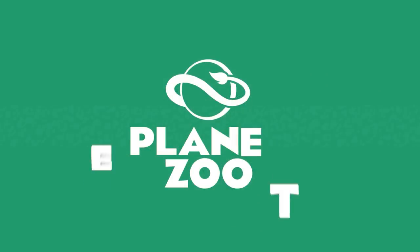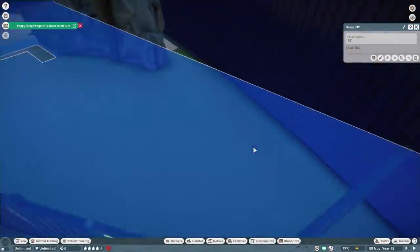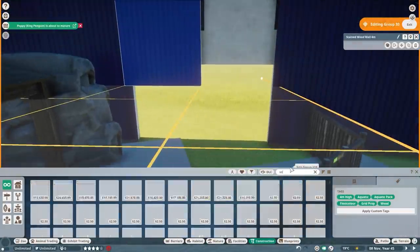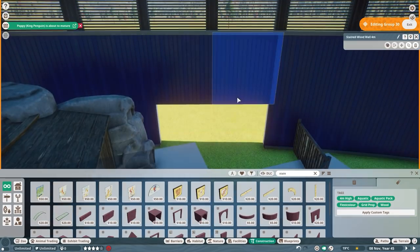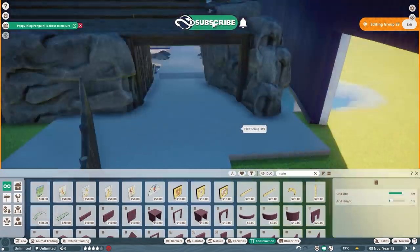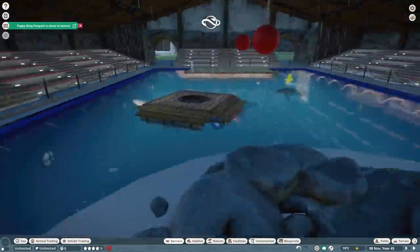Hey guys, thank you so much for tuning into my channel. My name is The Lady Designer and today we are back with another speed build video in our Pond to Zoo. In this episode we are going to start working on the outdoor habitat for the California sea lion.